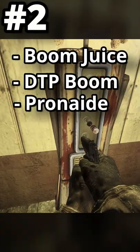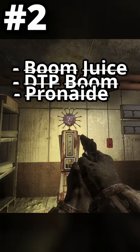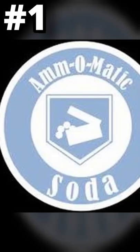These perks all had lesser sub-abilities of PhD Flopper, but were thankfully scrapped and combined to make our beloved Flopper instead. And at number 1 we have Ammo-Matic. This was going to appear in World at War Zombies.